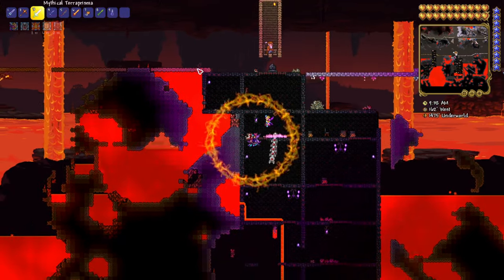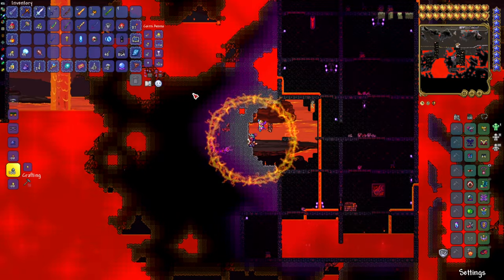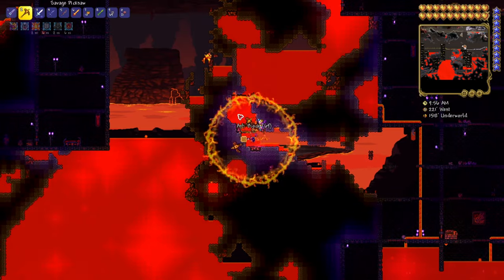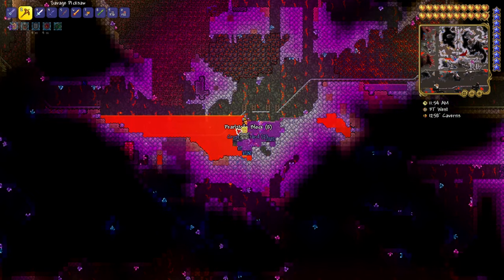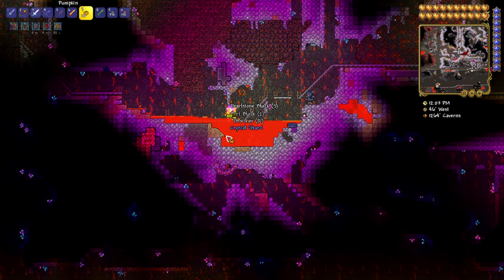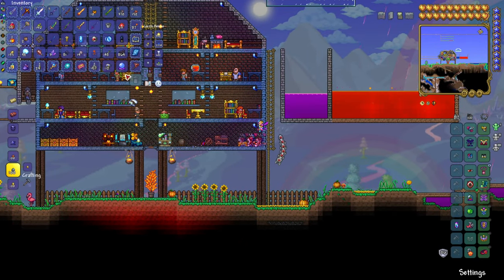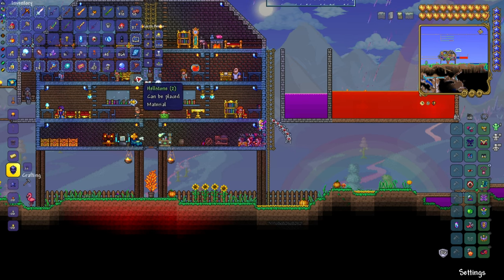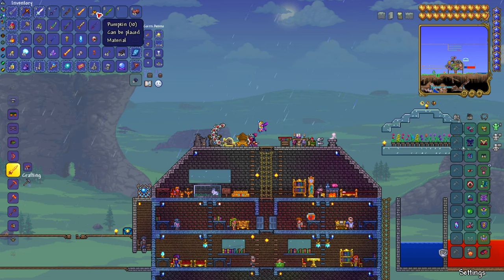The next item is the Volcano. You need Hellstone for that, so get your Obsidian Skin Potion ready. We're going to Hell to get some Hellstone Ore and mix that with Obsidian. The Night's Edge is the most convoluted sword to make, but it's not that difficult if you break it down — just be patient. The Night's Edge isn't very useful on its own, so you'll really only be making it for the Zenith. We'll make our Hellstone Bars and then turn those into the Volcano.